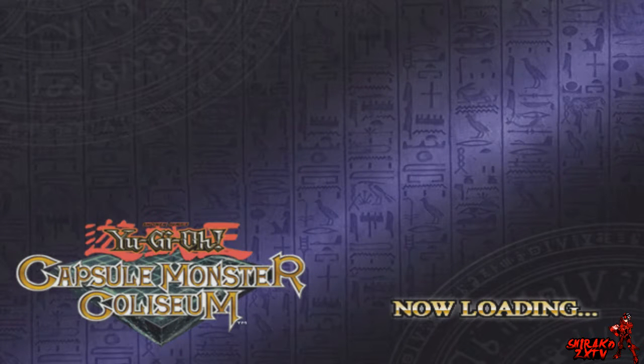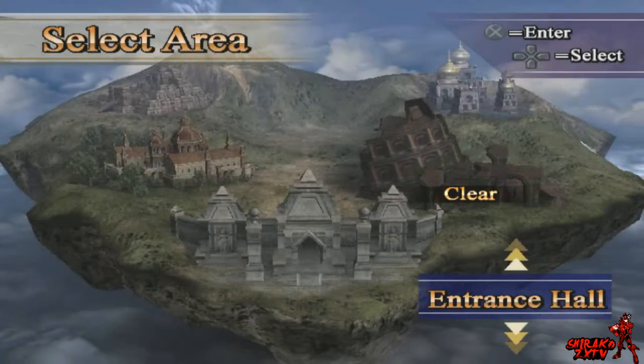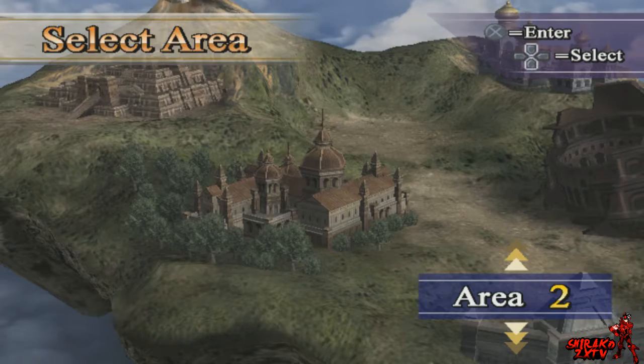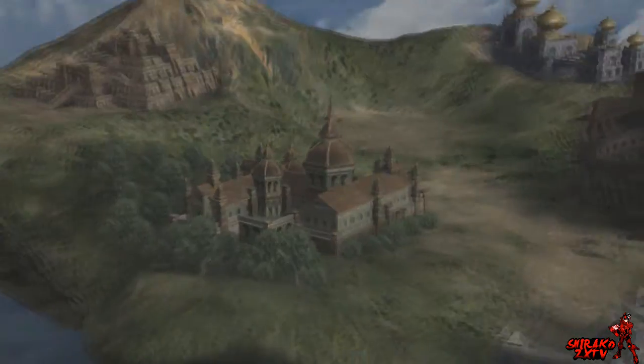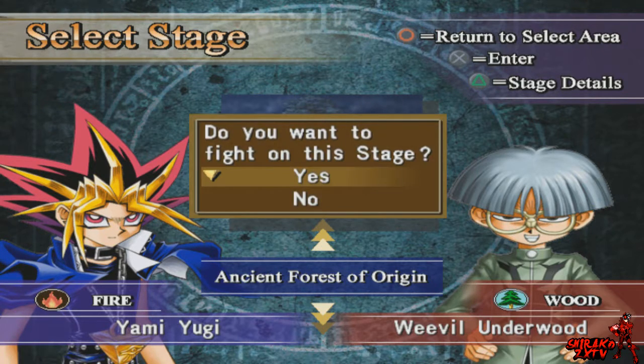Welcome back to another exciting episode of Yu-Gi-Oh! Capsule Monsters Coliseum. In the previous episode, we took out Grandpa Solomon Moto himself. Today we have cleared Stage 1 and now we're going to go to Area 2. We're faced against Weevil Underwood using Wood type, so let's get going.